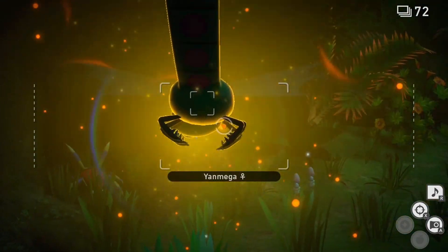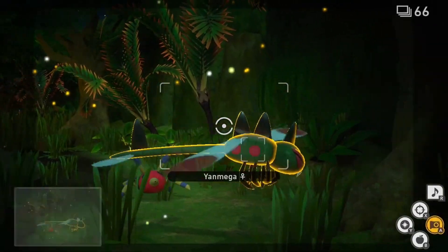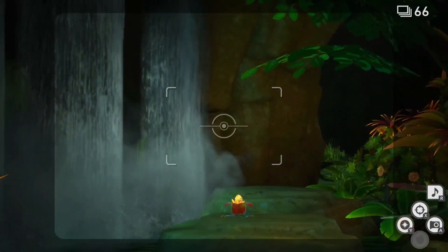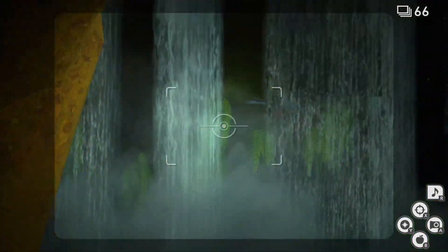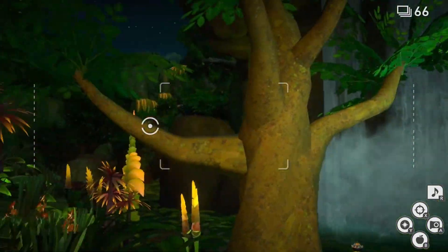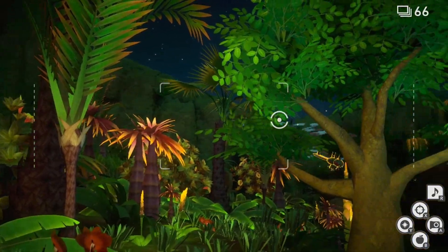Hit Yanmega with an illumina orb to help it scare away the Ariados. After this, you can skip forward to the waterfall section of the map. Hit the crystal bloom on the rock island with an illumina orb. Watch as Yanmega circles back to pick up some friends before doing a flyby in front of the waterfall. Snap a photo of the glowing leader and his followers to get that four-star photo that you're looking for.